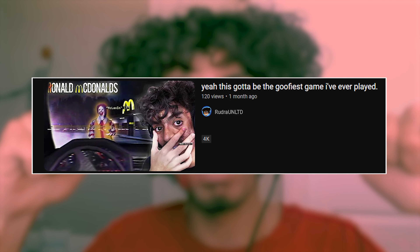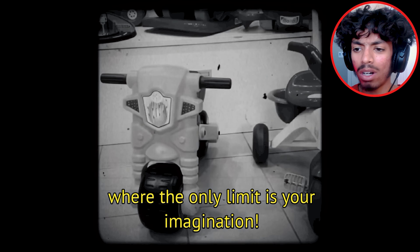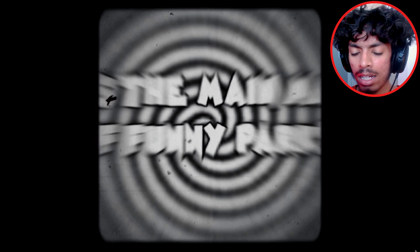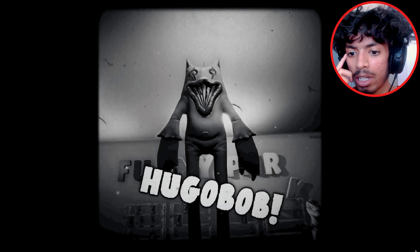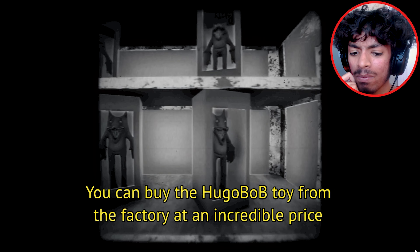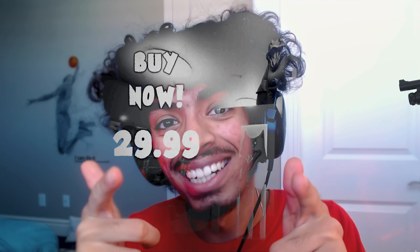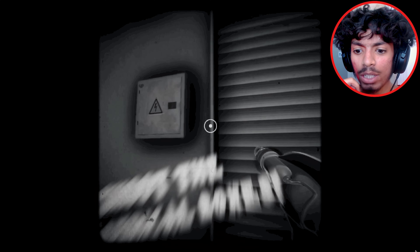Alright, do y'all remember that one goofy Ronald McDonald's game from like two months ago? The dudes who made that game made another game, so let's check that out too. I just loaded straight into this game and we already got some sort of cutscene. There's a main mascot Hugo Bob, and you can buy the Hugo Bob toy from the factory at an incredible price — buy now for only $29.99 and you'll also get the ray gun for free. Never buy it.